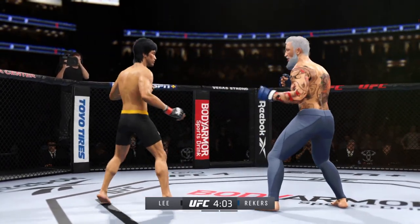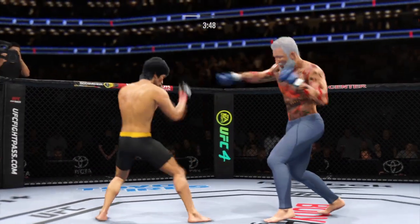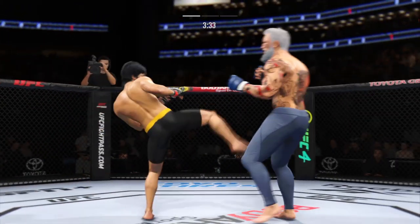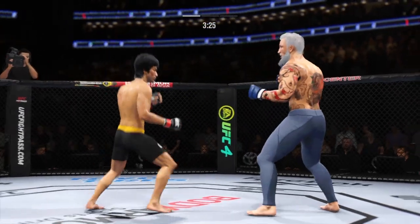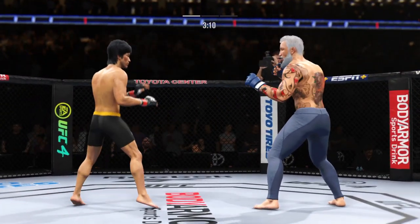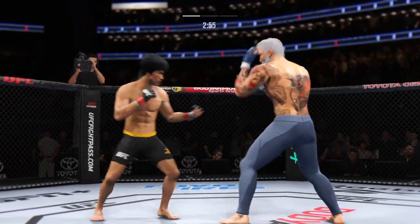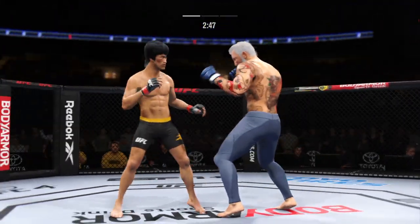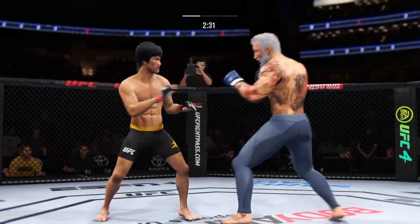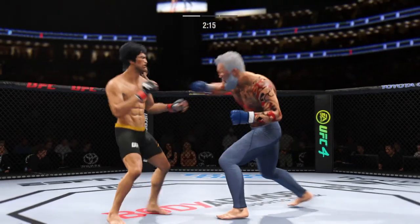That's a really strong leg kick by Lee — perhaps a sign of things to come. Nice kick landed. Effective strike there by Lee. Look at him drive his shin into his opponent's body with that body kick. He's mixing it all up. Just over three minutes to go in round one. A kick lands — certainly a good sign for him. When that's working, you know he's in for a good night.